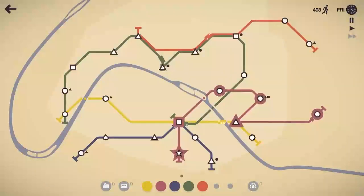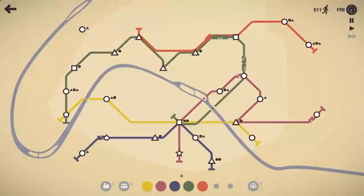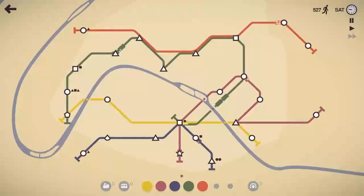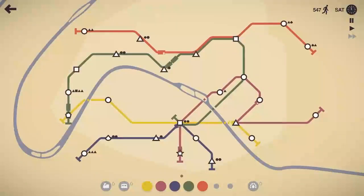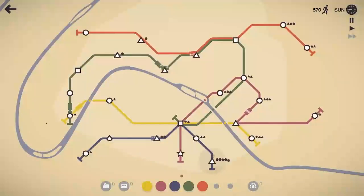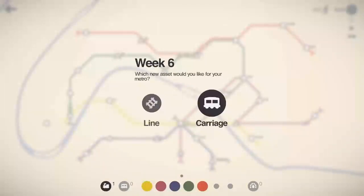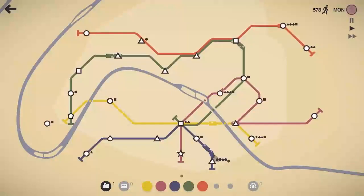I'm going to have the magenta line grab that circle, but actually I'm going to have this orange line — this burnt orange — go out to that circle there instead. I might take it off this triangle, since that's just one station it has to hit, and I think that'll help. This pentagon is probably going to go to this triangle and be dropped off. Let's grab the locomotive and carriage, put the extra carriage on the purple line since that triangle seems to be spawning quite a bit, and have the yellow line grab that circle there.